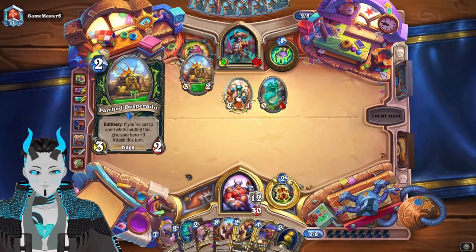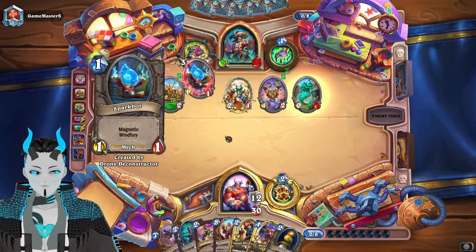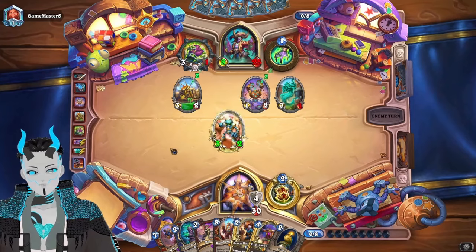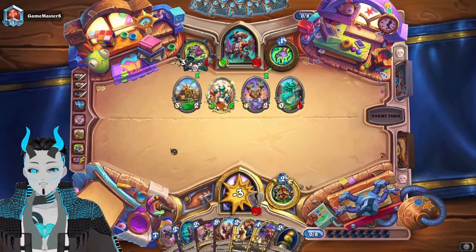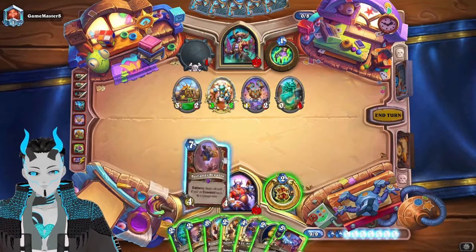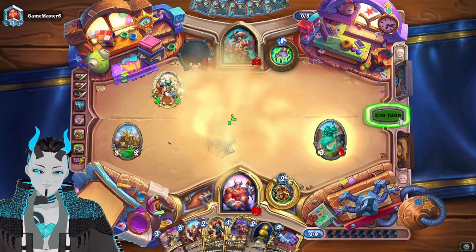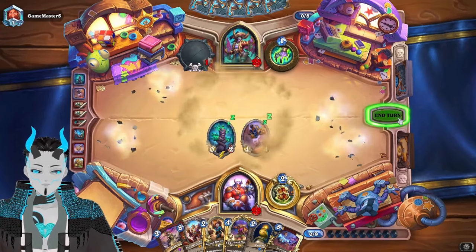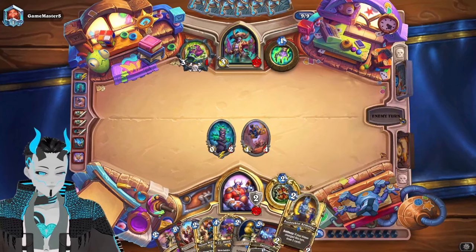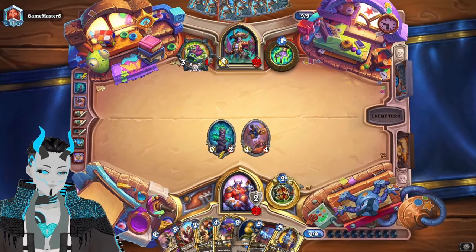I'm actually curious what Badlands Brawler does versus a dormant minion. They used both Window Shoppers, so we don't even have to worry about Mac'Theradon unless they're hard-running Mac'Theradon. I could be amazed if they are. Badlands Brawler. I'm no longer stressing out about hitting Legend, which should not have taken me all of last week — it should have been an easy thing to do.